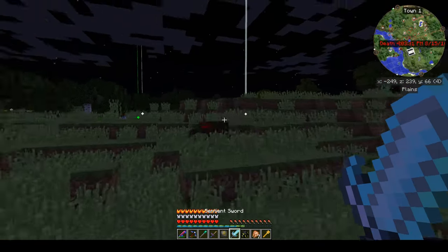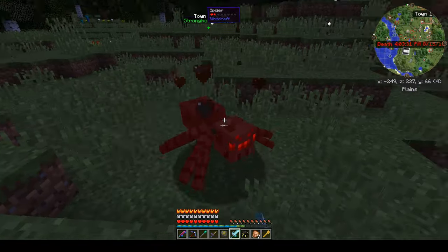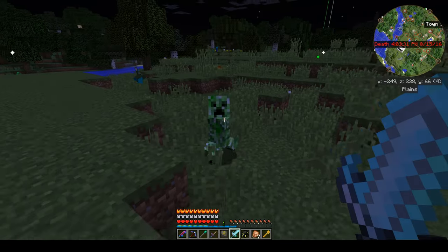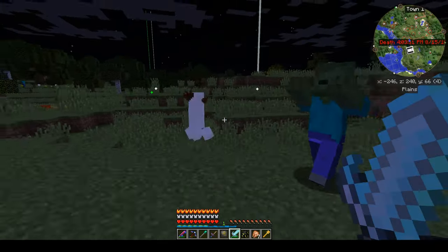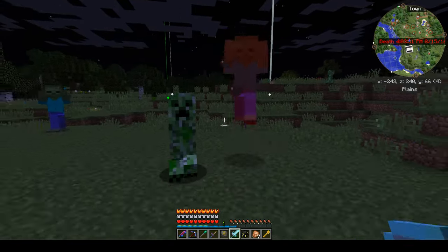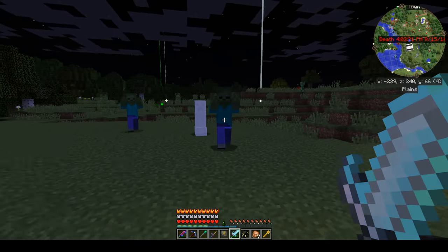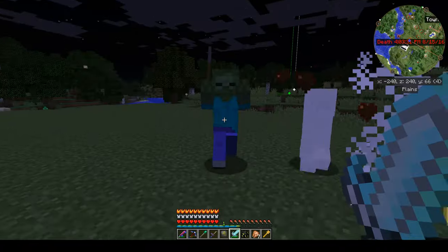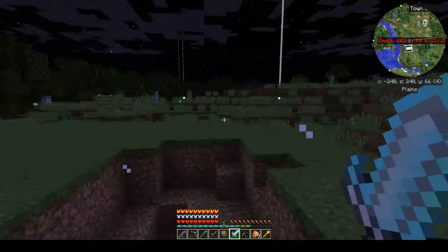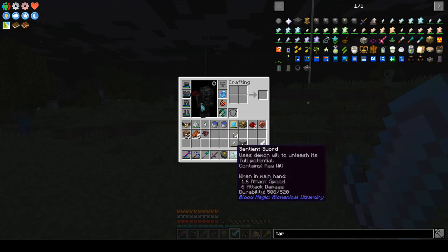The reason I have it dark is because if I use this sword and kill mobs with it, it will actually add will into the gem. Gotta be gentle since I don't have one-hit kills anymore. Yeah, I knew he was gonna blow up — I couldn't get away quick enough.